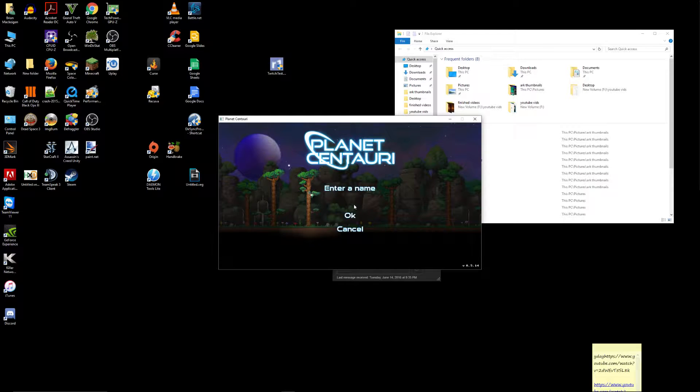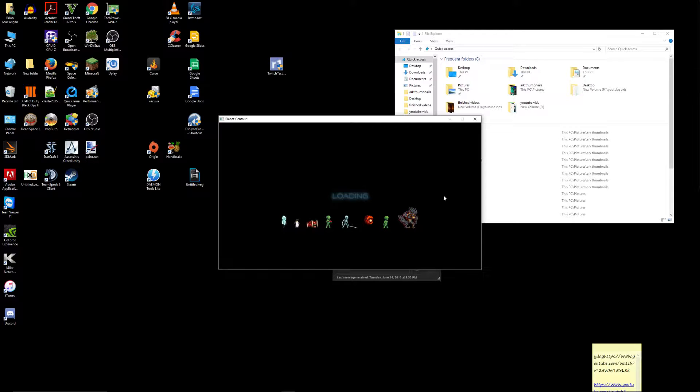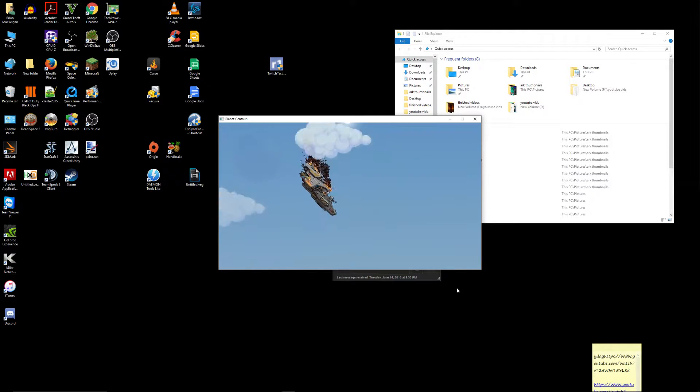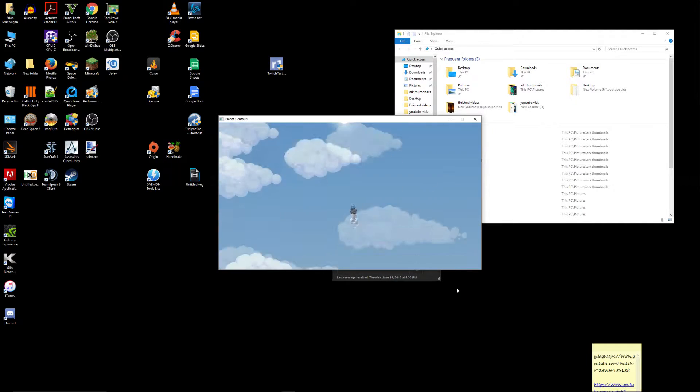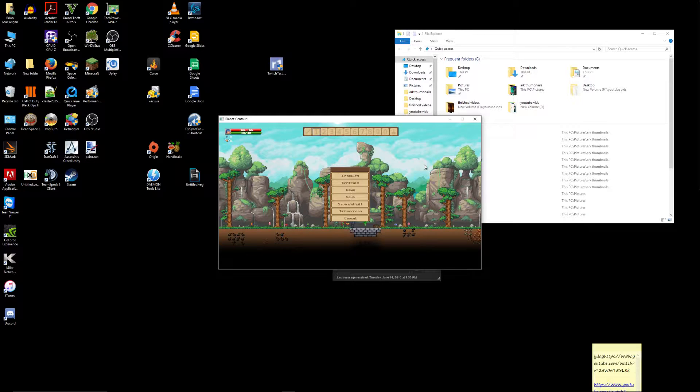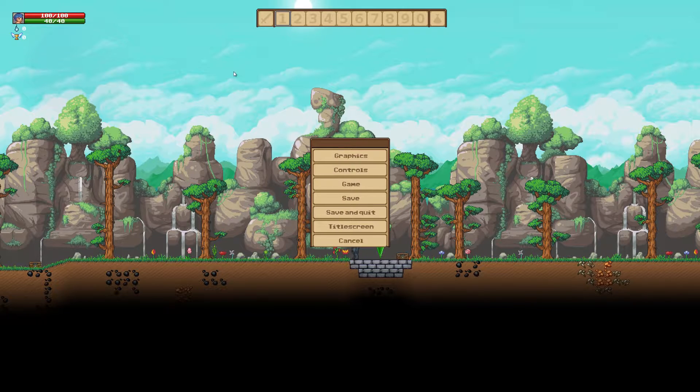We'll go into a new world and click OK. That's a pretty nasty fall there. Let's go into options, graphics, and do fullscreen borderless. There we go, that is much better.